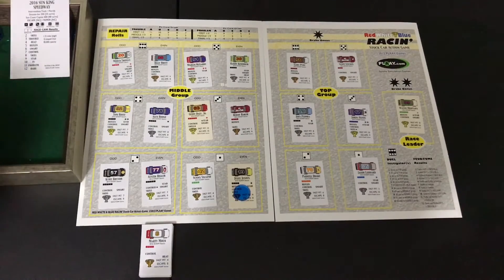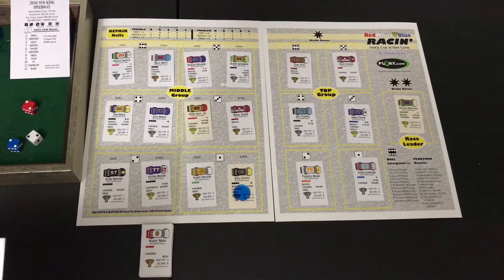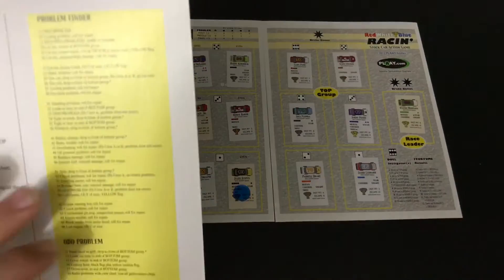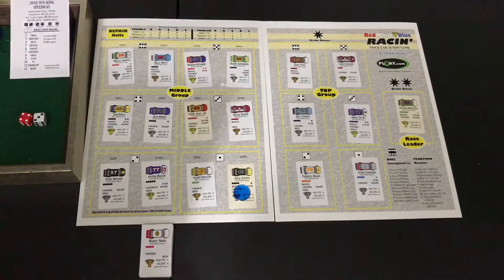Tom Rossi rolls a two — triples! In a challenge, when you roll triples you stop and roll for a problem check. Per the rules, we go to the problem finder chart and then continue with the rest of the group. Rolling for Tom Rossi's problem — a 43, overheating, roll for repair, pit crew A or B. He has an A crew, no problem there at all. So he is fine but loses his challenge.